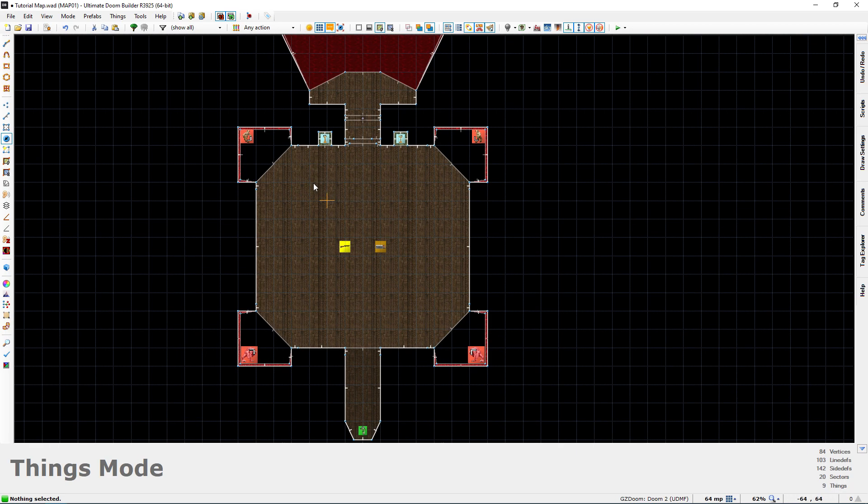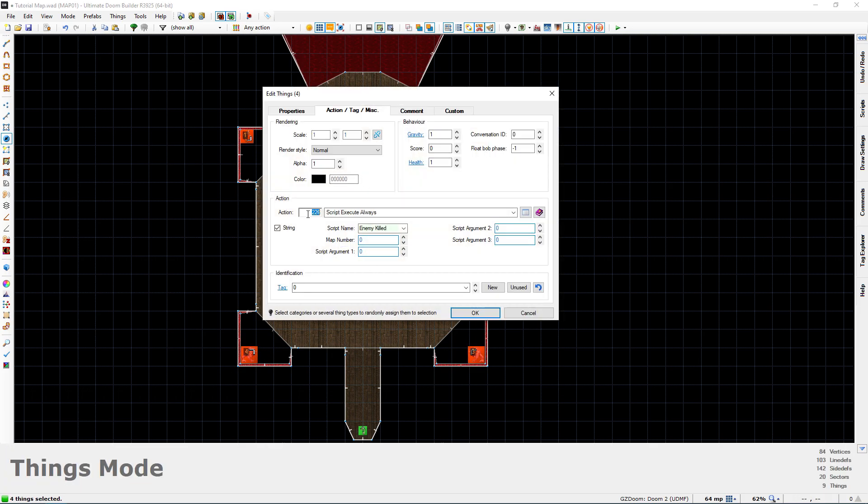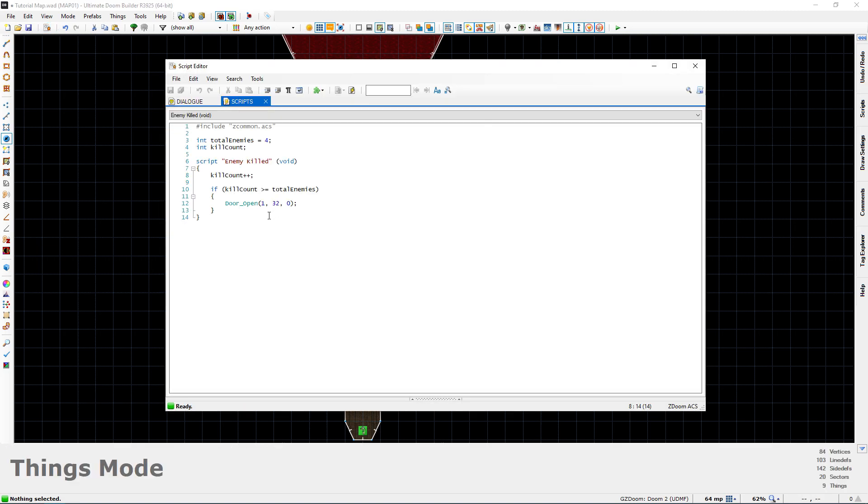Let me undo what we've done — I'll remove the action from those four monsters and clear the script editor, keeping just the include line. The second method is going to be quite simple as well, but it takes a different approach. Instead of using a kill counter, we're going to use a while loop. We'll have a loop that checks whether or not all enemies with a certain tag are alive. If enemies with that tag exist, it's going to wait, looping over and over again, continuing to wait until those enemies no longer exist — then it performs the action.